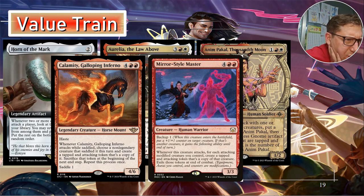Saddle one on Calamity just means you tap something with total power one — summoning sickness does not affect saddle. Whenever it attacks while saddled, choose a non-legendary creature that saddled it this turn, create a tapped and attacking token that's a copy of it, sacrifice that token at the beginning of the next end step, then repeat this process once — so you're making two copies. If those copies have ETBs like Meteor Golem destroying a non-land permanent, you're doing that twice every time.